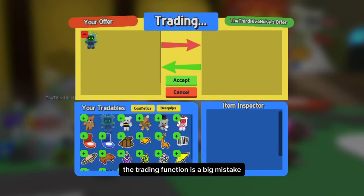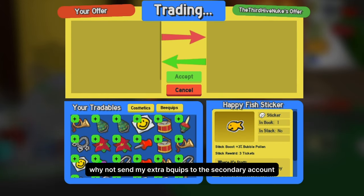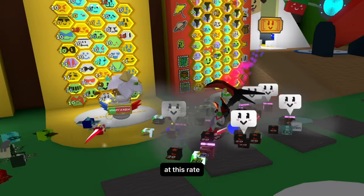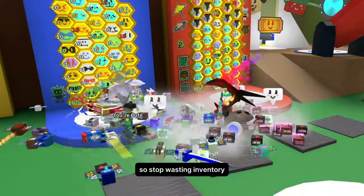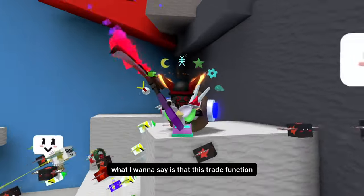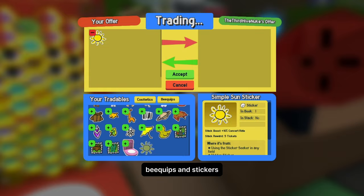The trading function is a big mistake — you use it too much, which will lead to something bad. You consider trading duplicate items, but why not send extra bee quips to a secondary account instead? At this rate you can increase the rate of progress in the account you want as an alt. Stop wasting inventory items for nothing. Never trade your cub buddy skins because you will lose them, and it makes no sense to trade something you worked hard for. This trade function should not have been added for cub buddy skins — these skins are a rare trophy for players who worked hard. Bee quips and stickers are acceptable to trade.